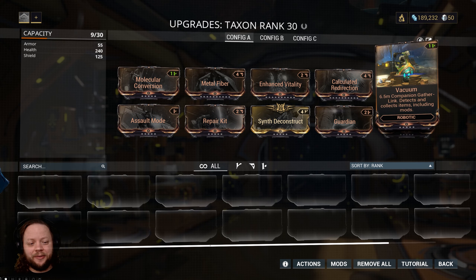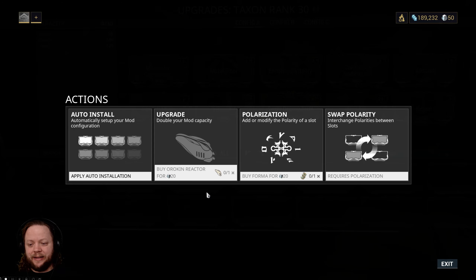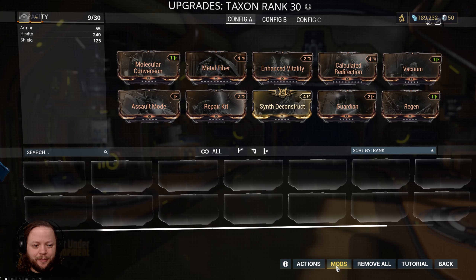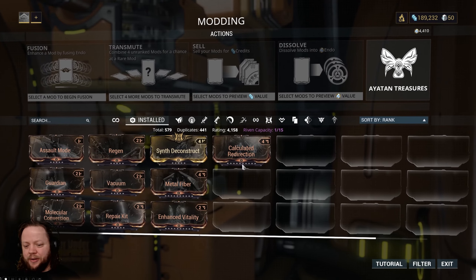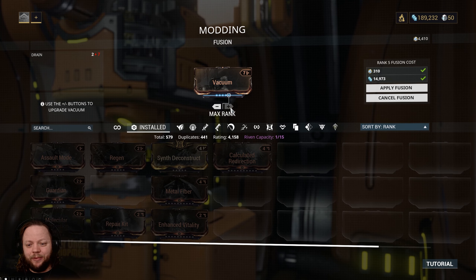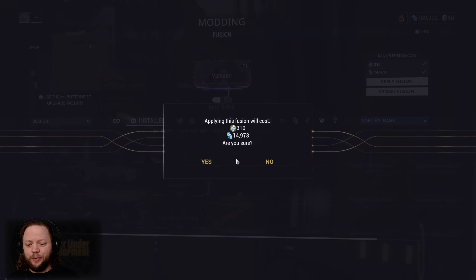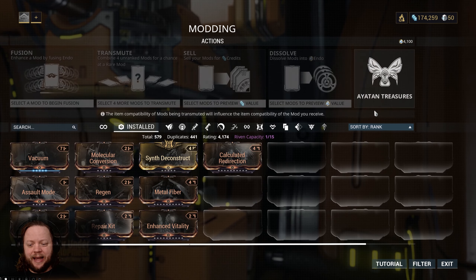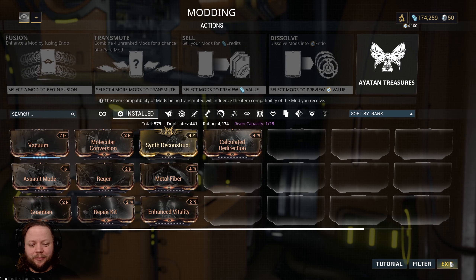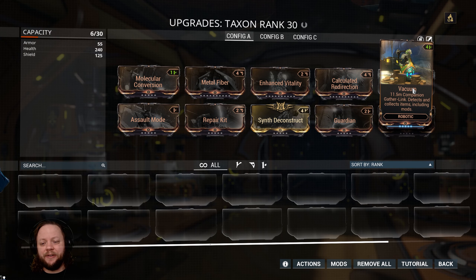Vacuum gives a 6.5 meter companion gather link — it detects and collects items including mods. Basically, your companion will scoop up mods and anything else that falls on the ground. We're going to go into Mods, grab Vacuum, and upgrade it to the maximum. It's going to give it a lot more drain, but we have the capacity because he's capped out. This is primarily why we have this companion — to scoop up loot for us. That's an 11.5 meter loot scoop, which is really great.